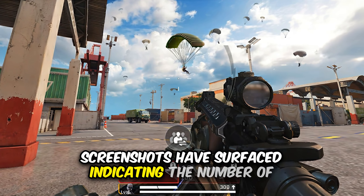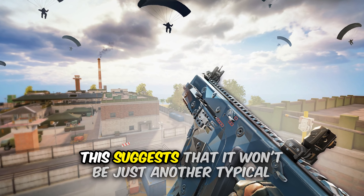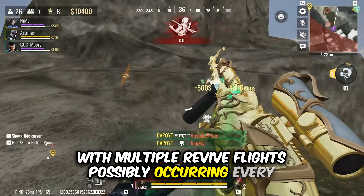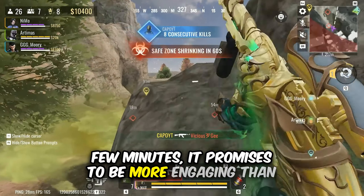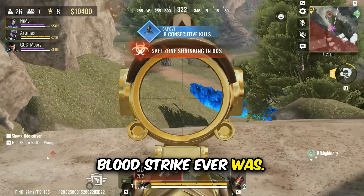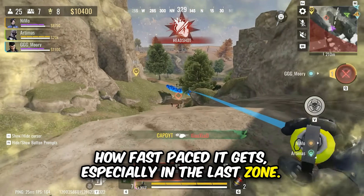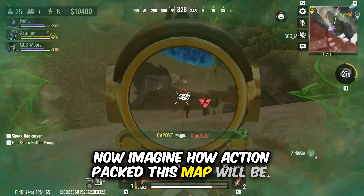Screenshots are also indicating the number of people parachuting onto the island simultaneously, suggesting it won't be just another typical battle royale experience. With multiple river flights possibly occurring every few minutes, it promises to be more engaging than Bloodstrike ever was. If you have played Bloodstrike, you know how fast-paced it gets, especially in the last zone — now imagine how action-packed this map will be.